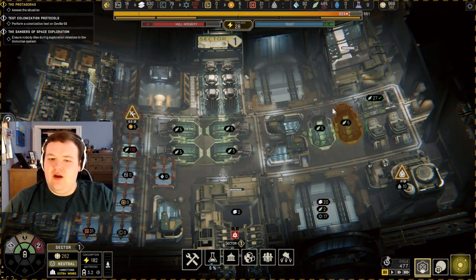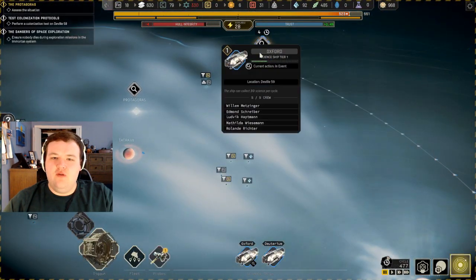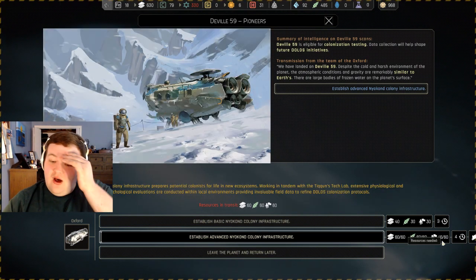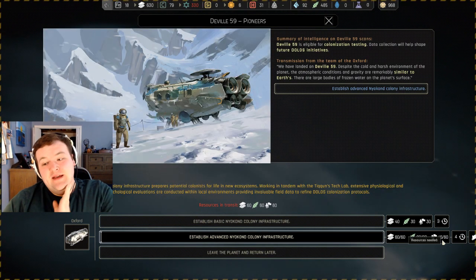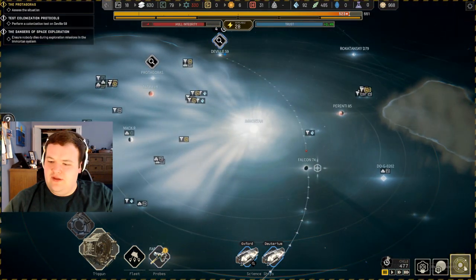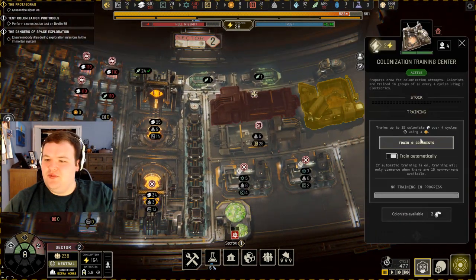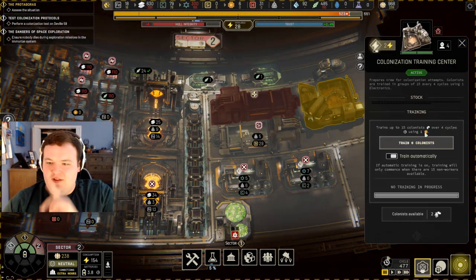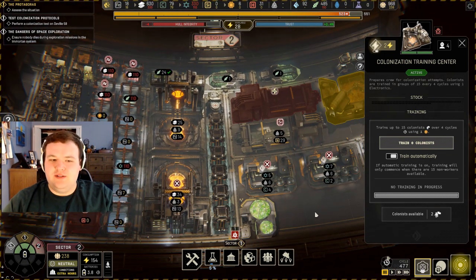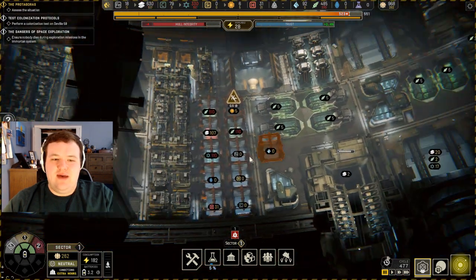We're also starting a colony over here, but I still need more colonists for that. What I was going to do — getting back to the ship — since we need 15, it trains up to 15 colonists and takes four cycles to produce one. We need more electronics but we don't have enough silicone.